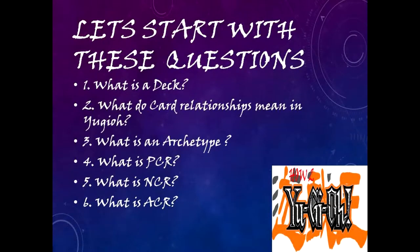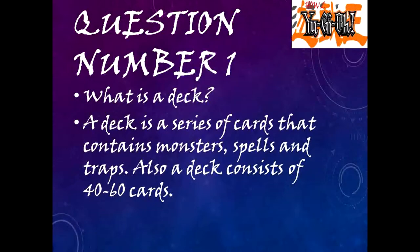Question one: What is a deck? A deck is a series of cards that contains monsters, spells, and traps. A deck consists of 40 to 60 cards. Question two: What do card relationships mean in Yu-Gi-Oh? Card relationships are when effects on a card interact with other effects in the hand, deck, field, or another card to produce an action, which may be either positive or negative.